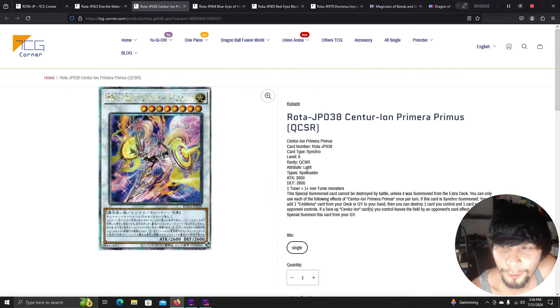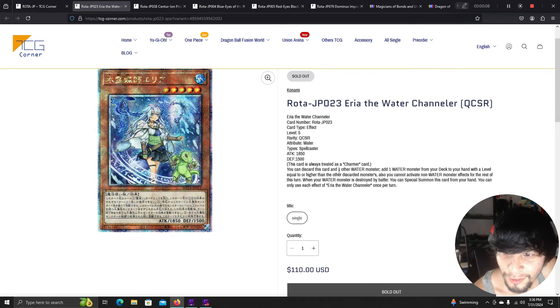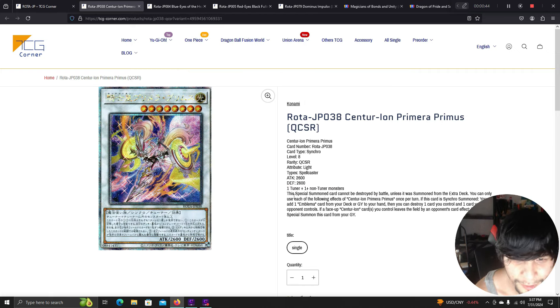Area the Water Charmer QCR is a level 5 monster and is always treated as a Charmer card. You can discard this card and one other water monster to add one water monster from your deck with a level equal to or higher than the discarded monster's level. You cannot activate non-water monster effects for the rest of this turn. When a water monster is destroyed by battle, you can special summon this card from your hand. This pairs perfectly with Mermaids and Atlanteans.